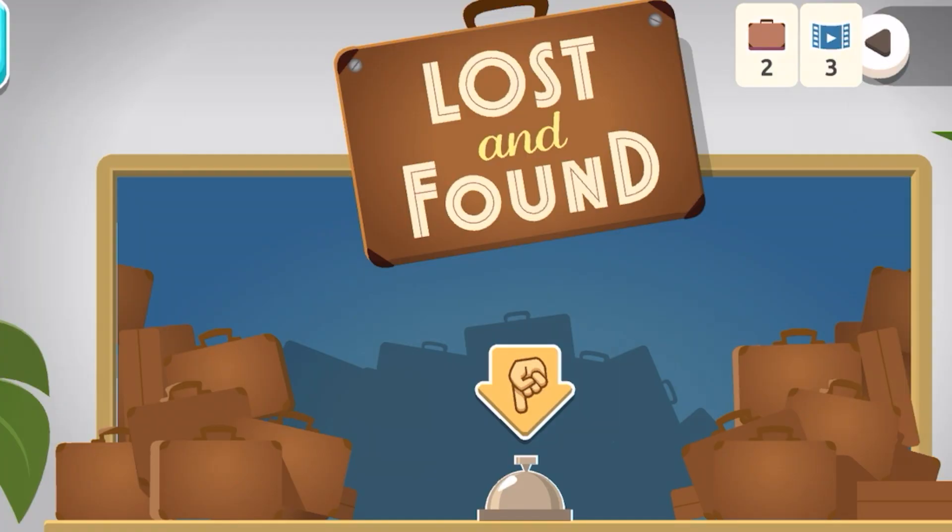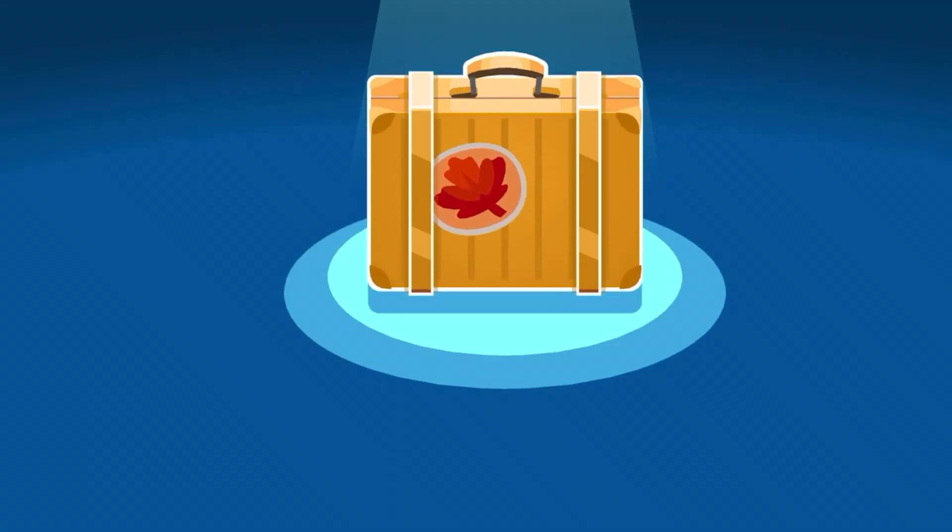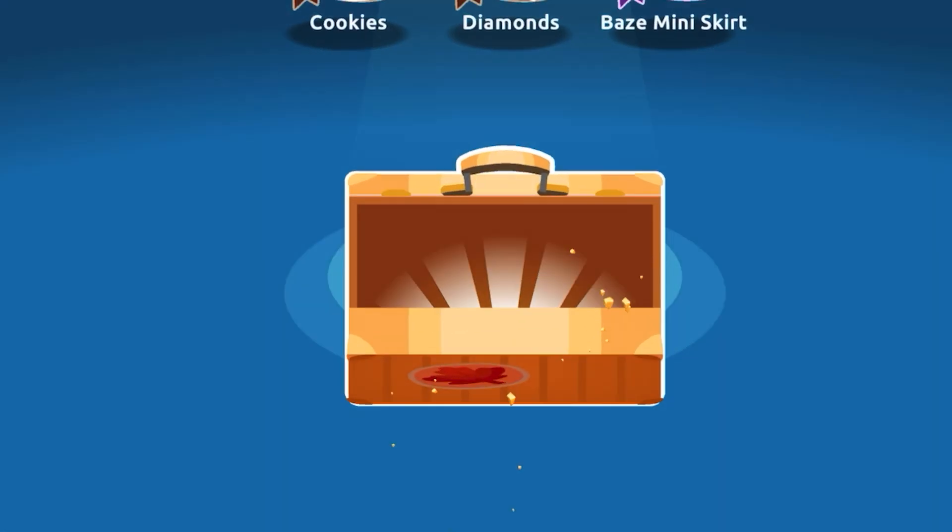Lost and Found. Lost and Found is a great way to earn free items. All you have to do is open suitcases and nine times out of ten you'll receive items.